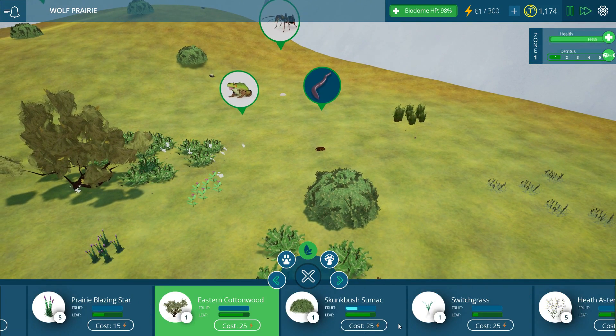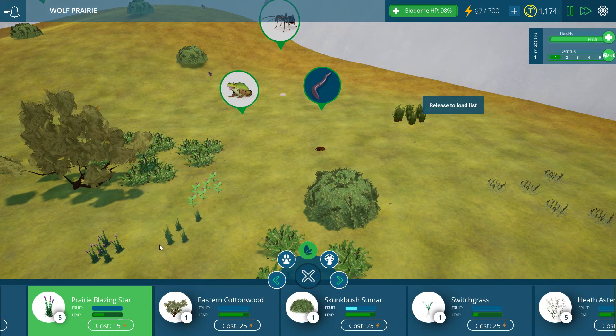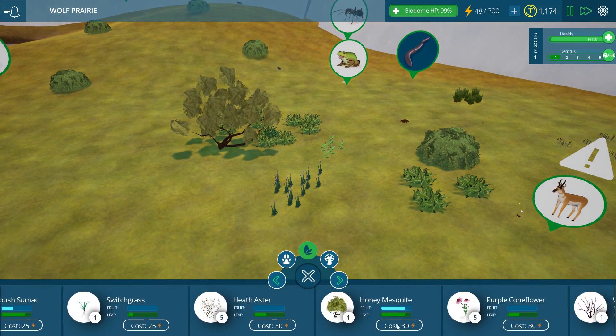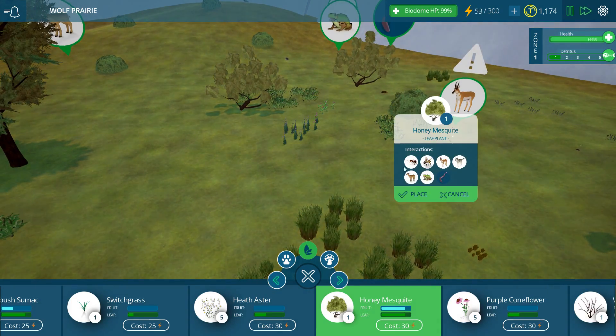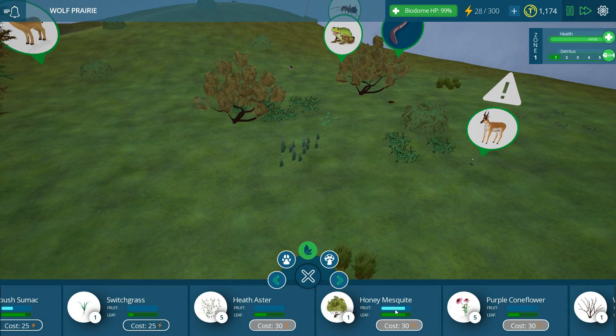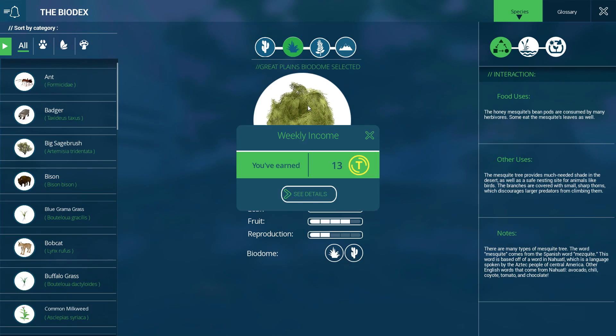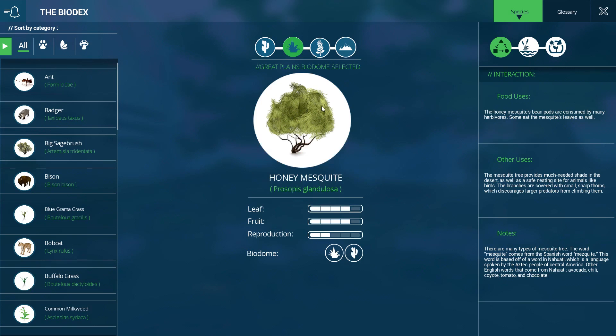We weren't going to add in too many trees - that was one of the things we were trying to avoid. I do kind of want to put more prairie blazing stars, but honestly I should be putting down honey mesquite - a little cluster, because it actually offers a lot of fruit and leaves. The honey mesquite's bean pods are consumed by many herbivores, some eat the leaves as well, and it provides much-needed shade in the desert as well as safe nesting sites for animals like birds. The branches are covered with small sharp thorns which discourage larger predators from climbing them - so it would be a good protected nesting spot.